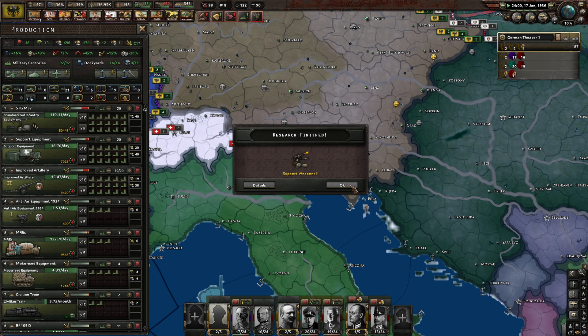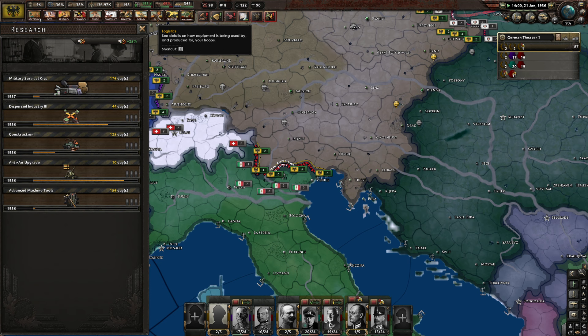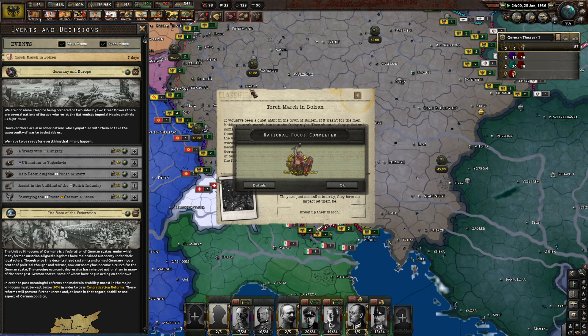Get these to 20 each and we'll call it there maybe. Production visits in camp, 10% — fantastic. Garrisons as well, actually. Torch march in Bolzen — it would have been a quiet night in the town of Bolzen if it wasn't for men holding a torch march late into Friday night. They shouted, yelled, and some even fought the police. In the end, the police weren't able to stop them — they worried the situation would slip out of hand if the whole force assaulted the marchers. These men weren't marching just to cause sleepless nights — they protest because they want an end to German dominance in the region. The German government has issued a statement that they don't tolerate this behaviour but aren't going to take action to stop it.